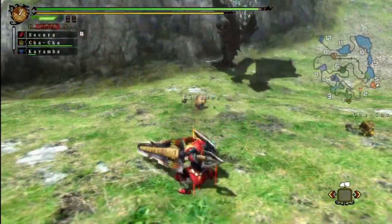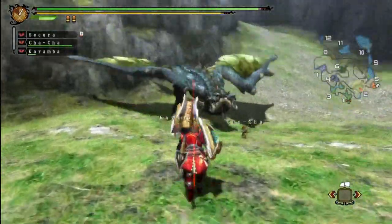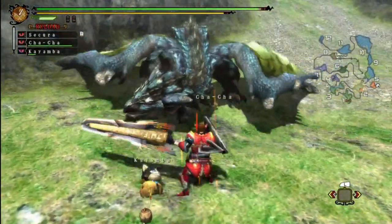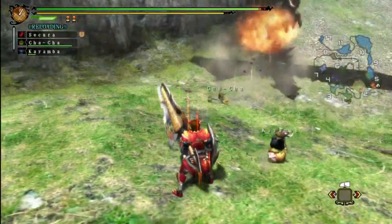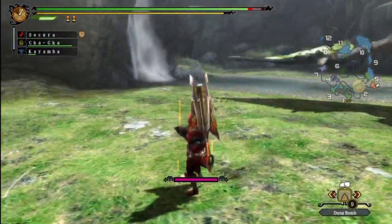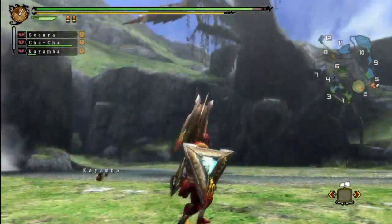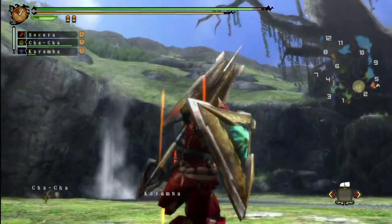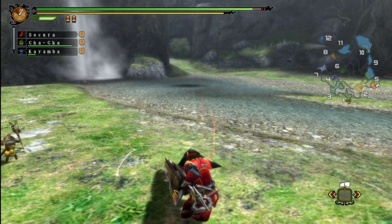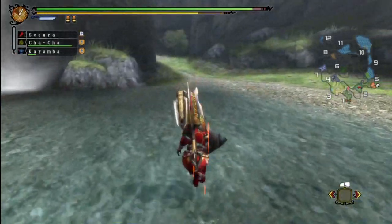They could have given him the Rathian's big-ass exploding fireball as an improvement - that would probably be pretty cool. I do find it strange how the Rathian seems to be the only one of the two that can do that. You'd think the male one would be stronger and able to breathe more fire, but apparently it's the complete opposite. The Rathian's fire is definitely stronger and the poison is clearly more potent, but the Rathalos pretty much dominates everything else.